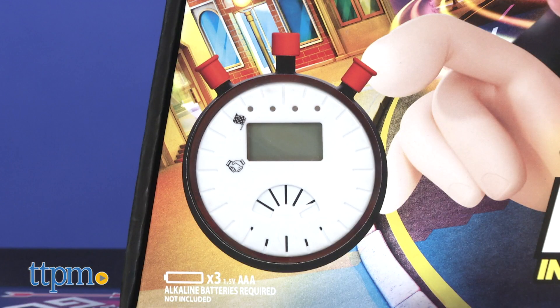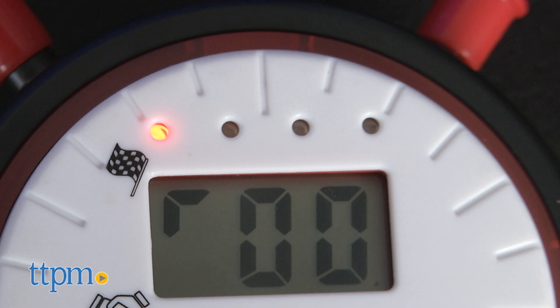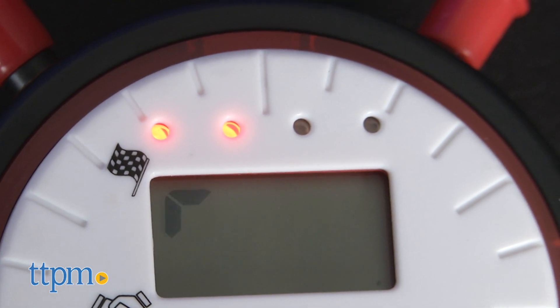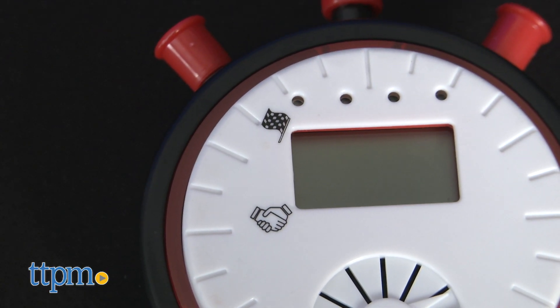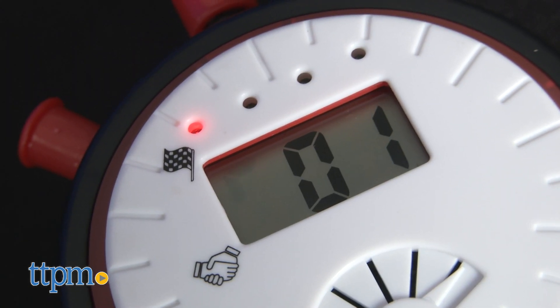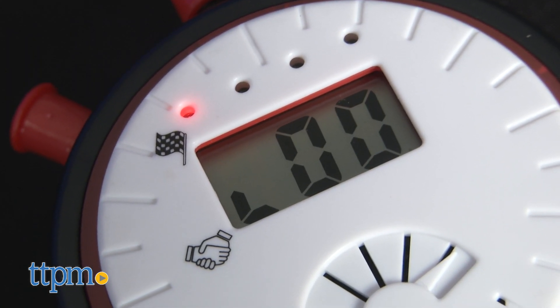The game also includes a timer that divides the game into four rounds. Red lights on the front will light up to help you keep track of how many rounds you've played. Each round has two stages — buying and trading. Symbols on the timer will light up so you know which stage you're in, and you'll hear a horn sound whenever a stage is ending.